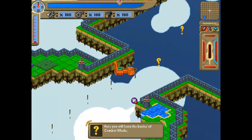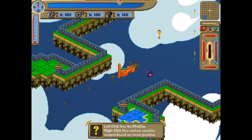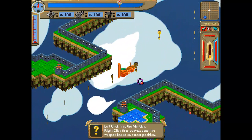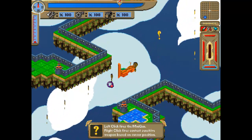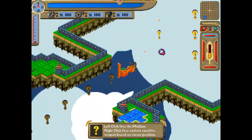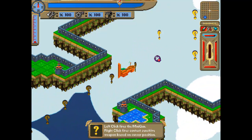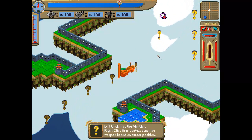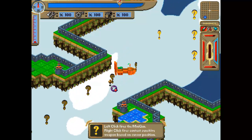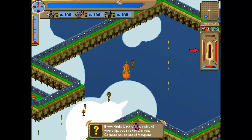Here you will learn the basics of combat mode. Left click fires the minigun; right click fires a context-sensitive weapon based on cursor position. So if you click with the right mouse button on the side, you fire what look like cannonballs — red cannonballs — and out the front shoots maybe an arrow or a harpoon that you can steer with your cursor. Right click out the back gives you a floating airmine that reminds me of Air Buccaneers.